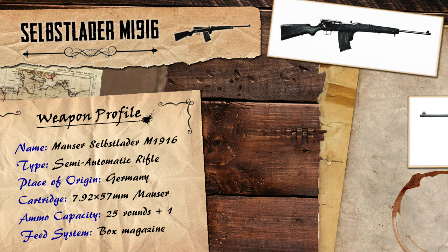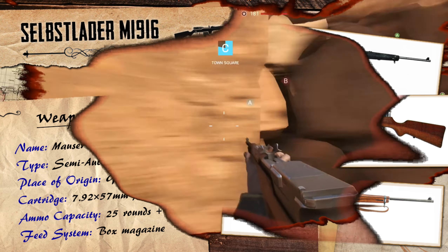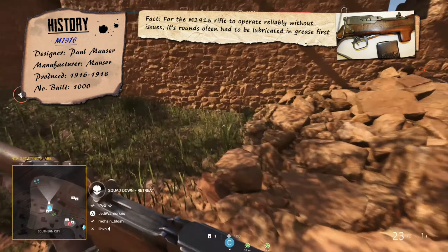German gun designer Paul Mauser began developing a line of semi-auto rifles in the late 1800s and continued to do so for quite a few years after. In fact one of those earlier prototype models cost him his eye during testing, though that didn't stop him from carrying on his work. After going through several different variations and evolutions in design, his final, most notable self-loading rifle model would eventually be born at the start of the First World War.